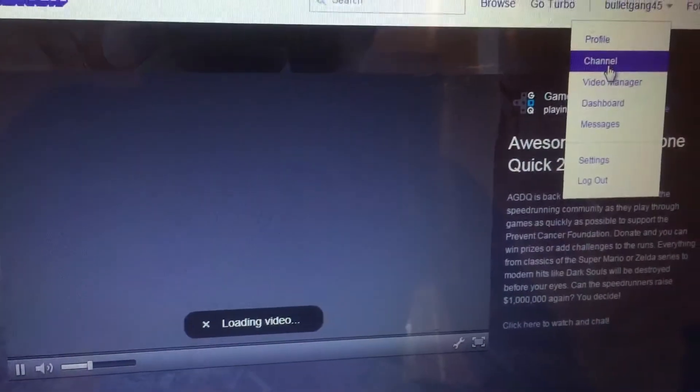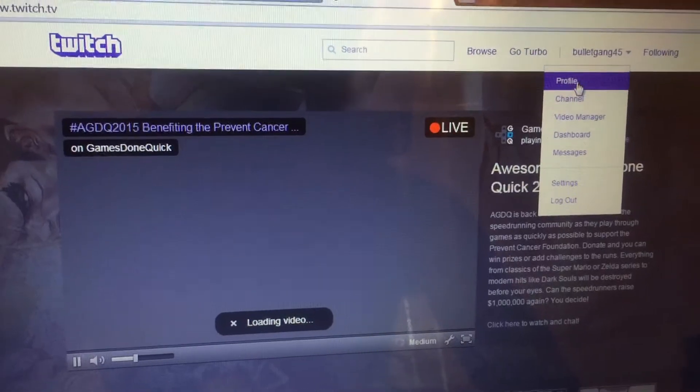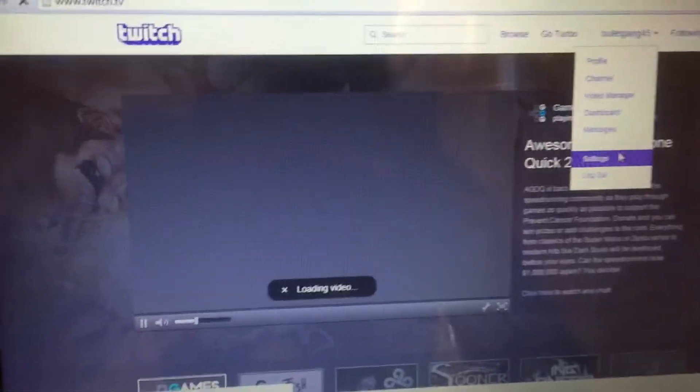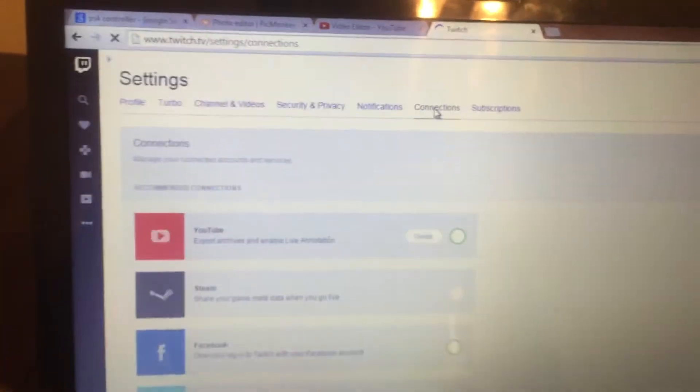But to do that, you've got to go back to Twitch and register — sign in. Go to your profile — my bad, not channel — and then go to Settings. I've done it a lot of times so bear with me. Go to Settings.